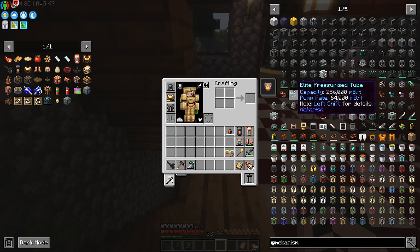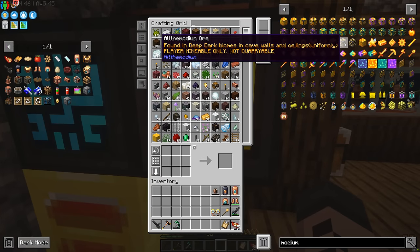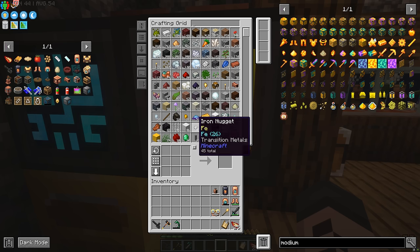So, All The Modium Ore - what is the first step? Well, number one, we're going to need to find some. A quick look shows us that just like in the other versions it's only found in one biome - it's found in deep dark biomes in cave walls and ceilings uniformly. Player mineable only, not quarryable. Now that's a bit misleading, because if a quarry digs everything except the ore, what you're left with is a big blank space where you can clearly see exactly where it is. But we're not going to be using a quarry - we're just going to be digging for it the old-fashioned way.